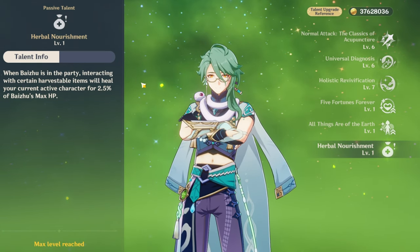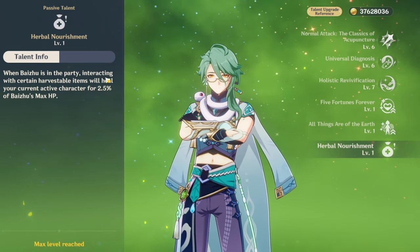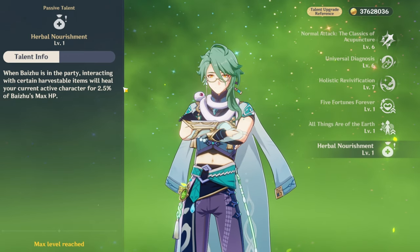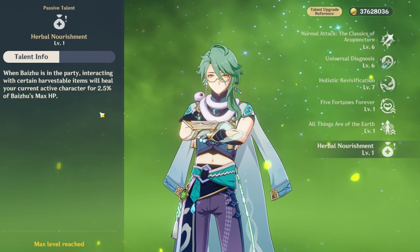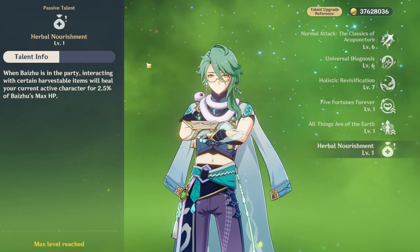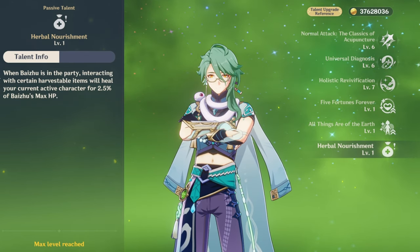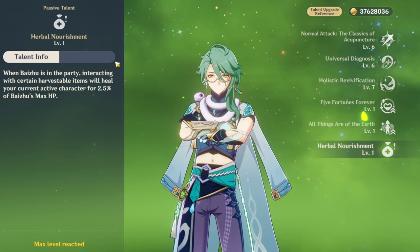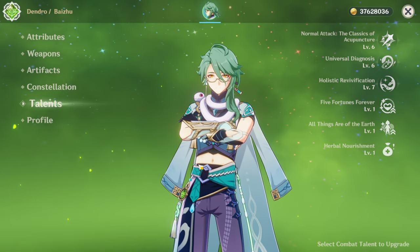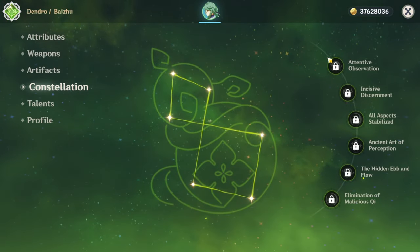As for his overworld passive talent, when Baiju's in the party, every time you pick up a harvestable item — flowers, berries, mints, basically anything that's a plant — you're able to get 2.5% of Baiju's max HP as healing. It's pretty good especially when exploring the overworld. The Hida also counts for this too because you are picking up harvestable items. You can combine this with Nahida and Baiju to basically heal yourself by picking stuff up from the ground.